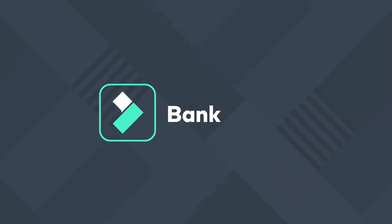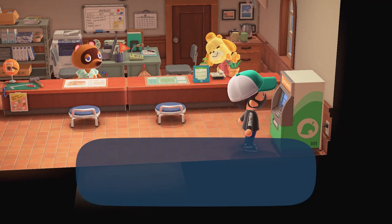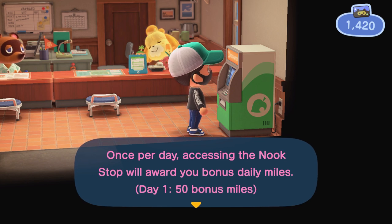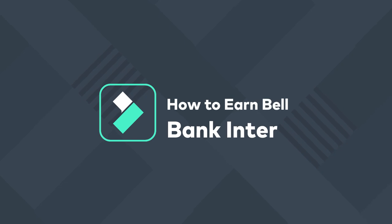Gaining interest on your money in the game is the same as gaining interest on your money in real life — the more money you have in the account, the faster it'll grow. The bank in Animal Crossing New Horizons has a built-in interest payout calculation. As you put money into your savings account it'll start to collect interest over time. Here's how to do it.